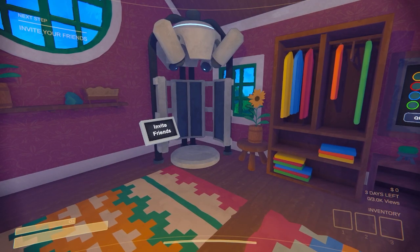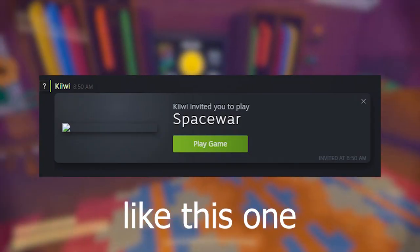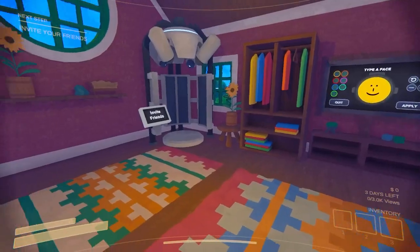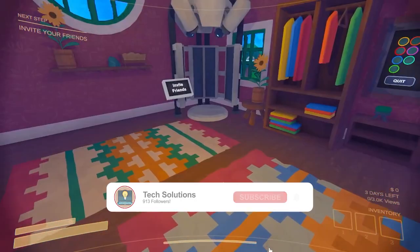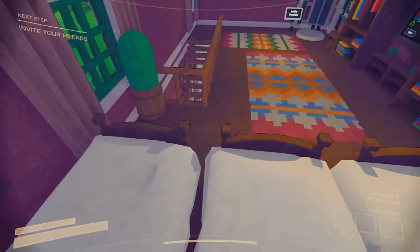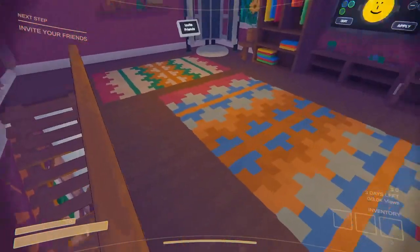Your friend will get a notification where they just need to click 'Play Now' and they will be able to join your lobby in a few seconds. By default you can invite up to three players because the maximum for a normal lobby is four players.